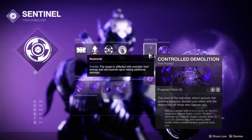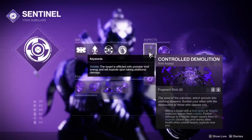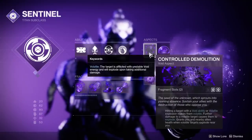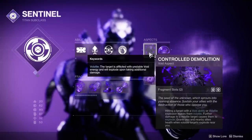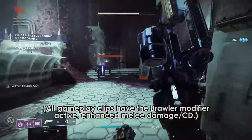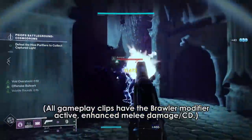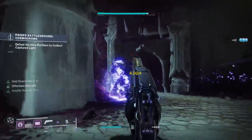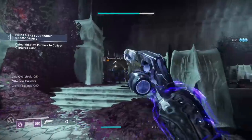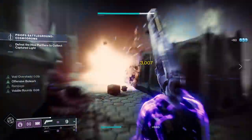Volatile is one of many effects in Void subclasses, like Overshield, Devour, Invisibility, stuff like that. Volatile is where you can debuff an enemy and cause them to explode after a certain amount of damage is dealt to that target, or if they die. So Volatile Flow making your Void weapons shoot volatile rounds means you will debuff enemies with Volatile after you hit them with your gun. But we have this activating qualifier — after picking up a Void Elemental Well — what is that?